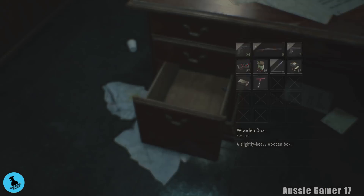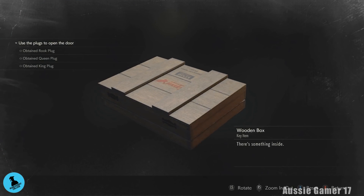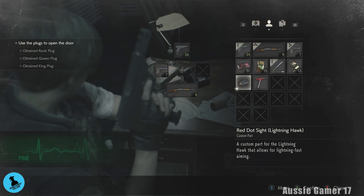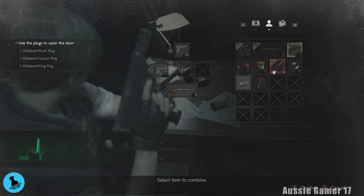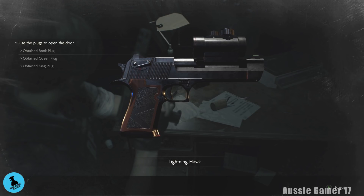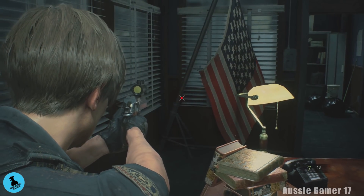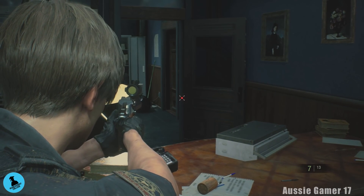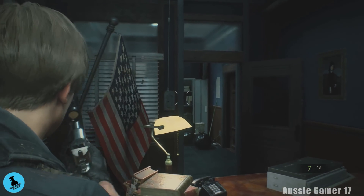Wooden box — immediately examine it, turn it around, open it up: red dot sight for our magnum! That we definitely want. Straight away combine it. There we go — have a look at that. It just makes the aim close in a lot quicker.